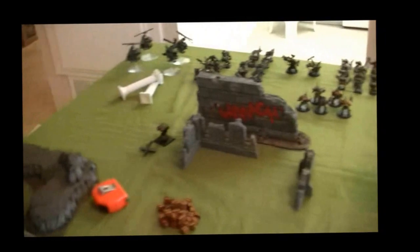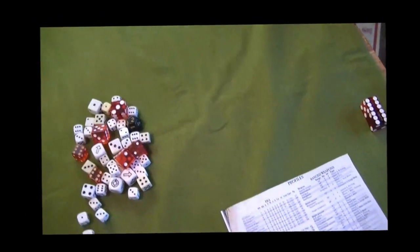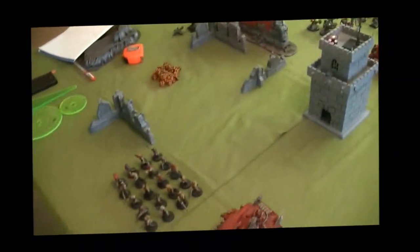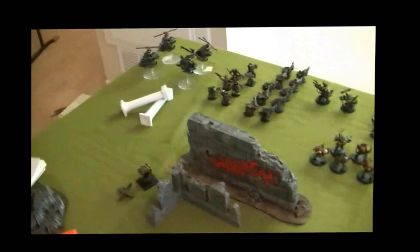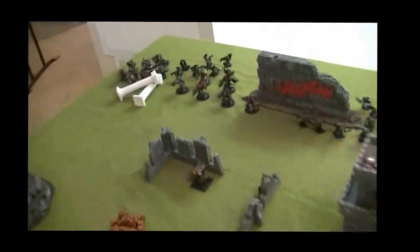We'll do the deployment and everything off camera and then come right back. We're going to see who deploys first — Sachi wins that one, she'll deploy first and go first. We're playing the short side. Her Warlord trait was Counterattack in my deployment zone and mine was useless. We're also going to play with 3 objectives, which we haven't put out yet. Okay, we've deployed.